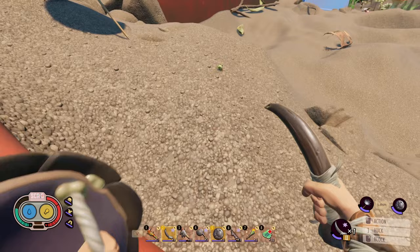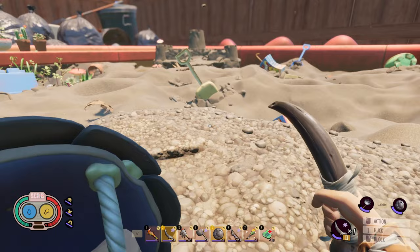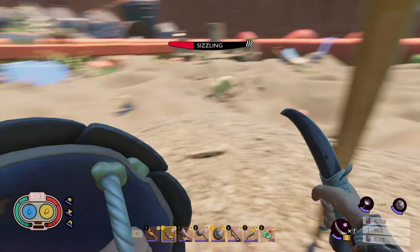The first thing you'll notice when you enter this area is something called the Sizzling debuff at the top of the screen. If the bar reaches full, you'll take a lot of damage and die really quickly. The only defense you have right now is to hide in the shade.